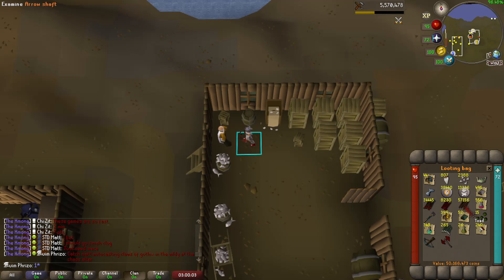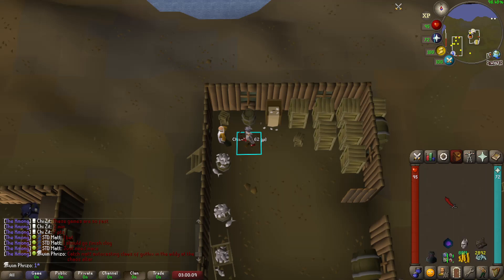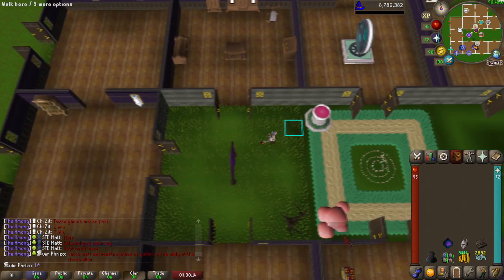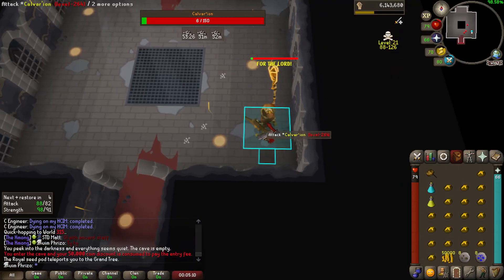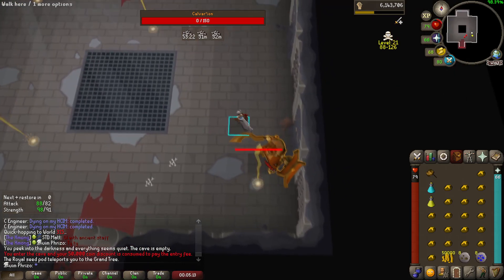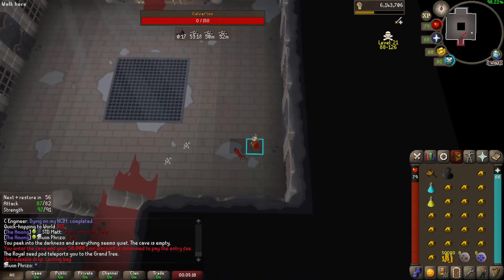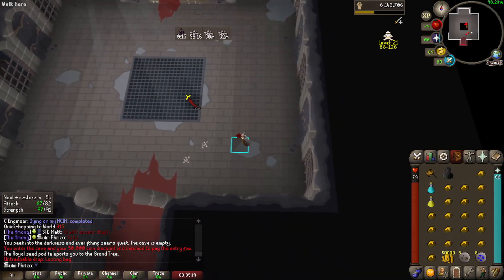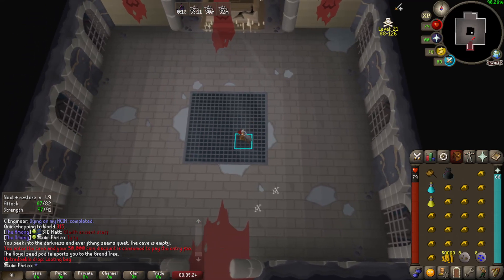I'm thinking we go visit the Ranging Guild and see if we can get lucky - it's probably empty because yesterday when I bought these it was right after the update, but it's worth the shot. We wound up doing some Calvarion, let's see if we get the ancient staff. I guess we just get a looting bag - maybe somebody tagged it. Anyway, this is what we're doing now.